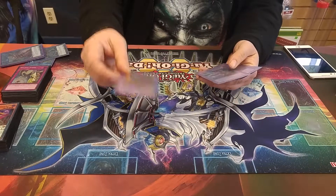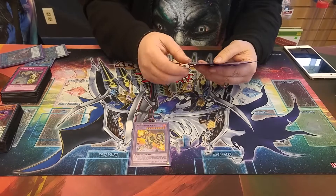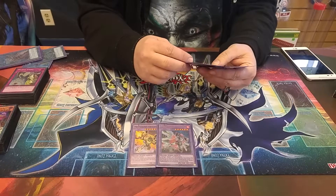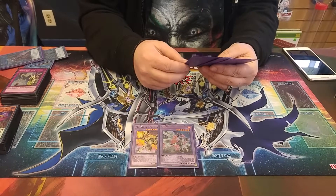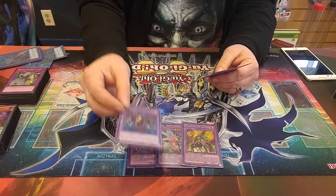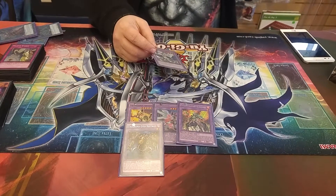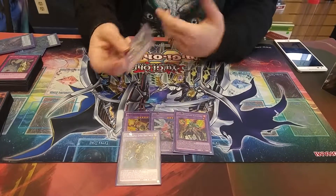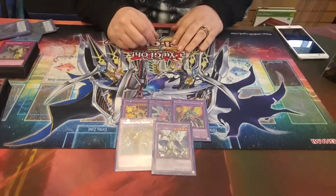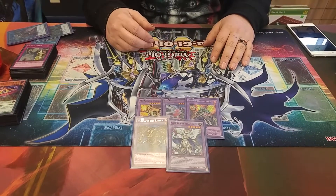Then we play the Metal Foes Fusions: Auricalcos and Mithrium. The reason I play Instant Fusion is because Alkahest is such a good effect — you always want that one restraint because you always want to take the monsters. And finally, you play one Seraphinite for the Brilliant Fusion card. That in a nutshell is the deck.